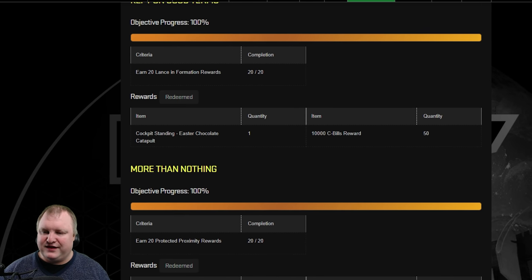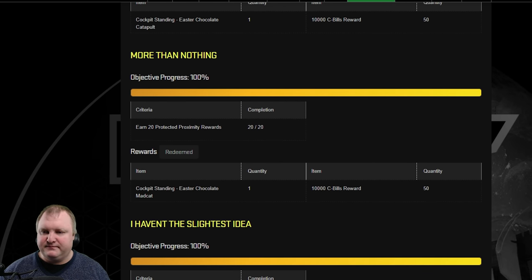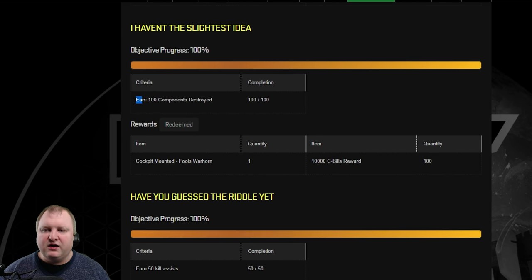The next challenge is More Than Nothing. You will have to do 20 Protected Proximity rewards, and you will get for that an Easter Chocolate Mad Cat and, once again, 500,000 CBills. Moving on to the next one — which requires you to destroy 100 mech components. This is one that will take you a little bit more time. You will get a Fool's Warhorn for that and 1,000,000 CBills.